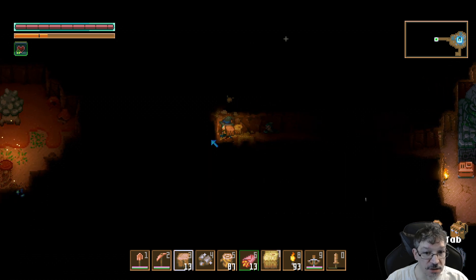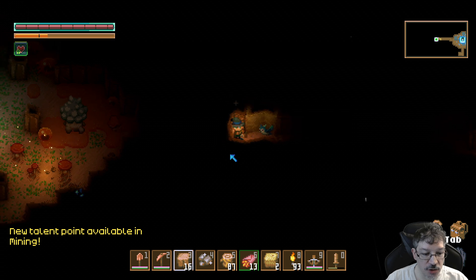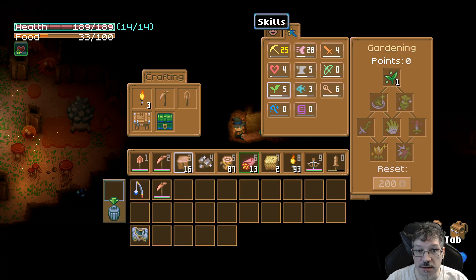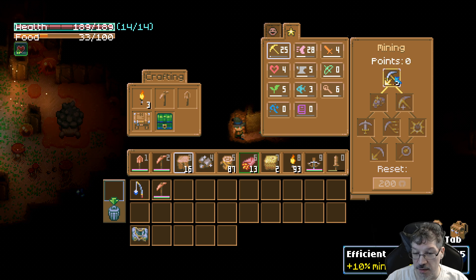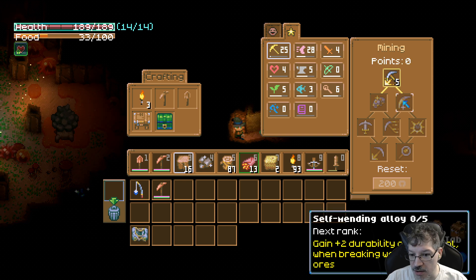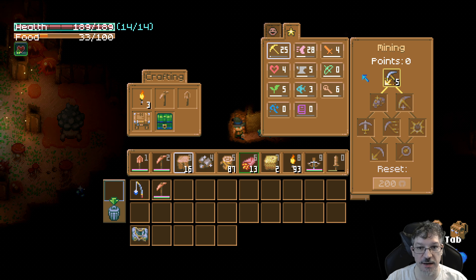There's some slimes and the big guy. New point for mining. We're going to be able to go in two new places. I don't care about the durability because we can always make new stuff. What's this one do? Do we have a chance to gain additional ore? Yes, please.